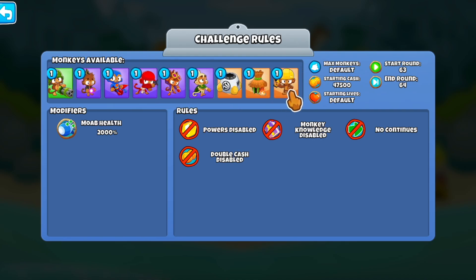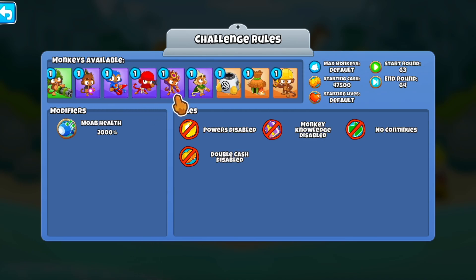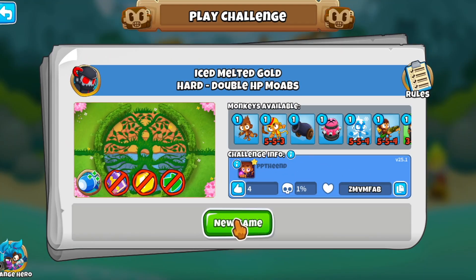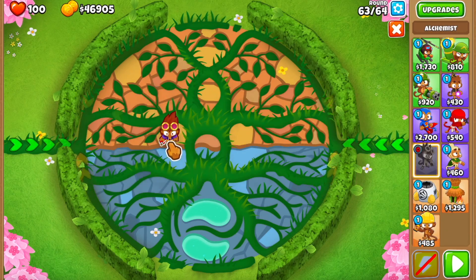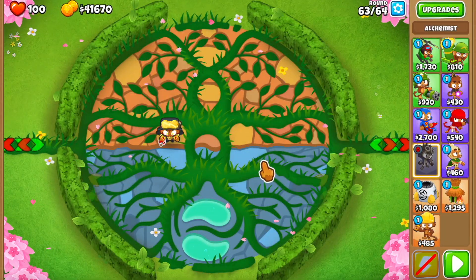I don't think we can afford the XXL trap, so that means we need to look towards the BMA for round 64. We can sell, so that is our solution for 64. Then we just need to figure out 63. Because the cash is tight, I'm guessing we need to beat 63 cheaply and then move on to 64 with the BMA. Let me just buy the BMA — I can't even buy the BMA. How much money are we gonna make from 63? Let me Google this.